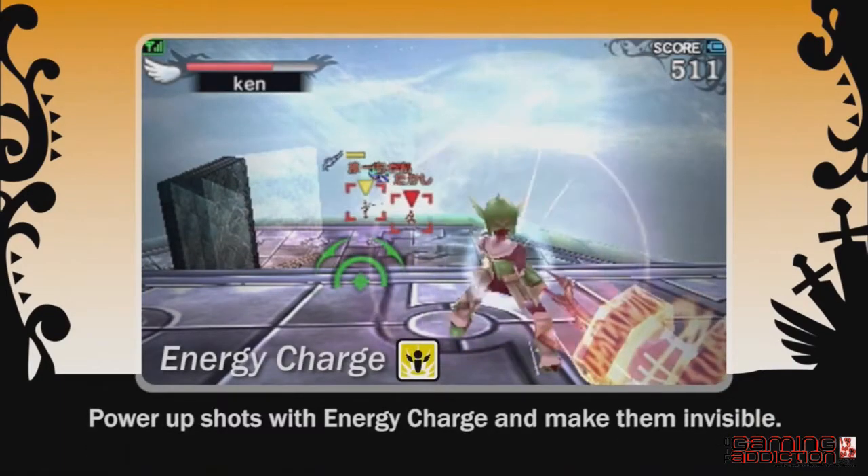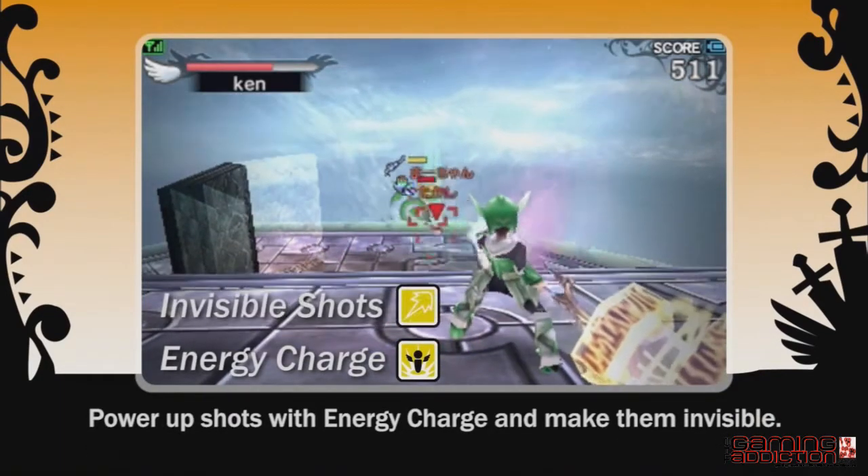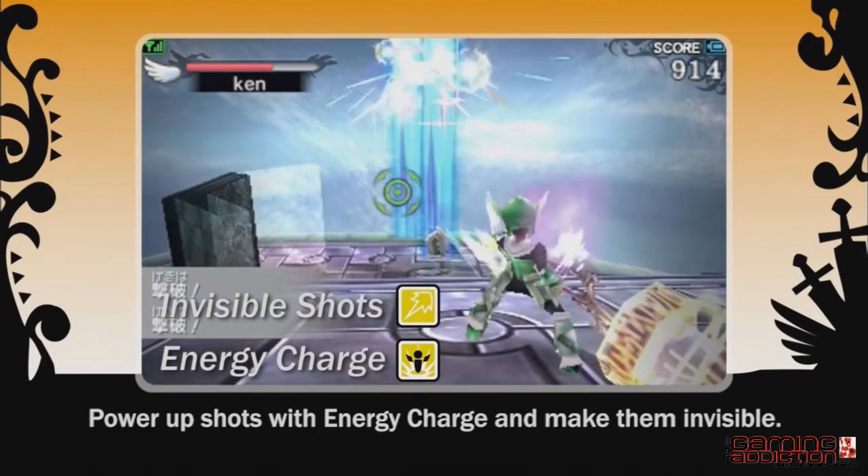Power up your shots with energy charge, then make them invisible. Attack while hiding for an even greater effect.